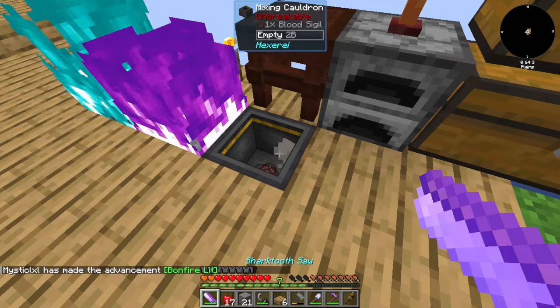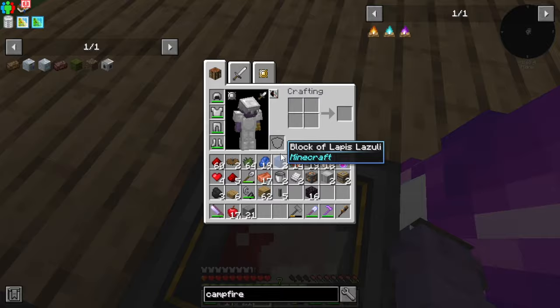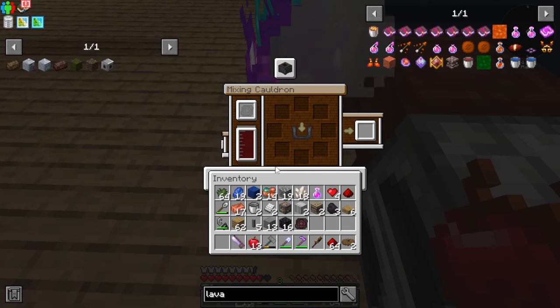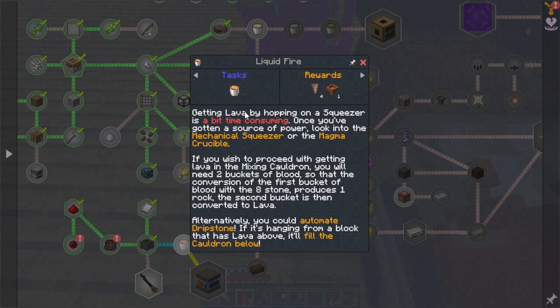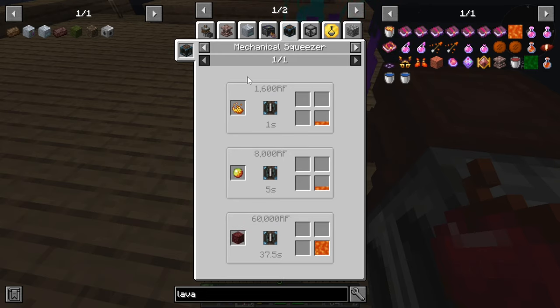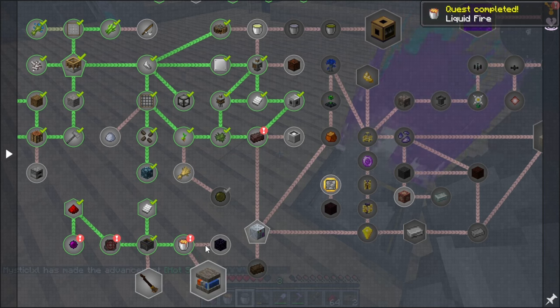The haunting starts working and we get our Blood Sigil right away. With the Blood Sigil inside the cauldron, you can stand inside and it will take health away. Each time you jump on it you collect some blood. Once we have enough blood in the blood cauldron, we stick eight stone in — with 2,000 buckets of blood it produces one stone and 1,000 buckets of lava. You can also get lava using a mechanical squeezer with netherrack, magma cream, or blaze powder, but we now have a path to infinite lava.